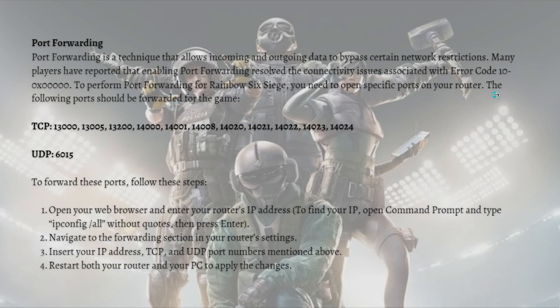To perform port forwarding for Rainbow Six Siege you need to open specific ports on your router. The ports are shown on screen — go ahead and pause this video to check those out. After that, to forward these ports follow these steps: open your browser and enter your router's IP address. To find your IP, open the command prompt and type 'ipconfig /all' without quotes and press Enter.